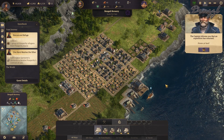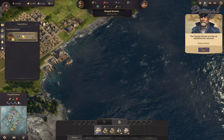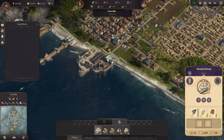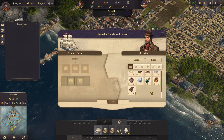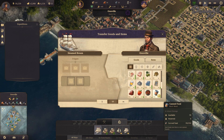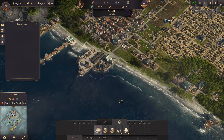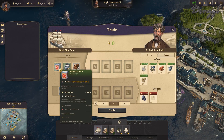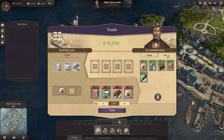Welcome back to Anno 1800. First up, an expedition just got home safely — let's have them drop everything off, sell what we can, and give the crew a rest. That doesn't trade for very much, but it's something.